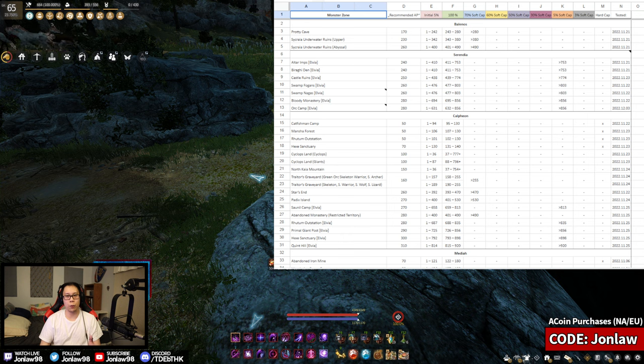What we have here is the AP and DP spreadsheet. You can just Google this — it's on Garmoth as well — or search the official source spreadsheet. We're going to talk about what it all means and how to read it.